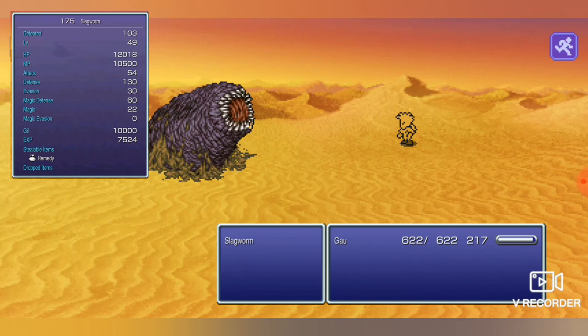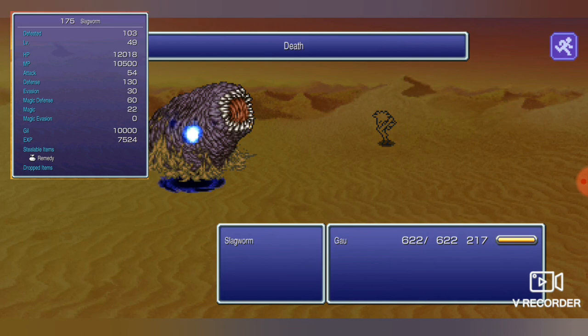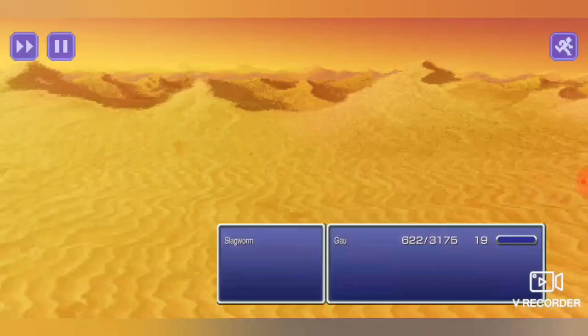I've put up the stats for this Slag Worm. As you can see, he's got very, very high HP — even if you could do 9,999 in one attack, it wouldn't be enough. But he's vulnerable to Death magic, and that's why we learned it. Death magic will work every time, and that's how you're going to grind these battles out — just cast Death.